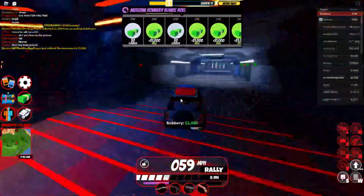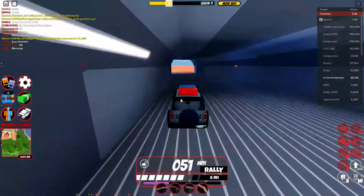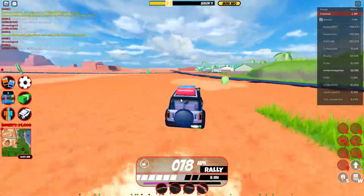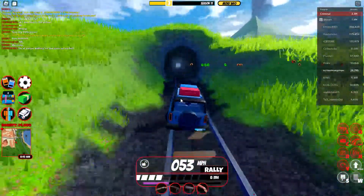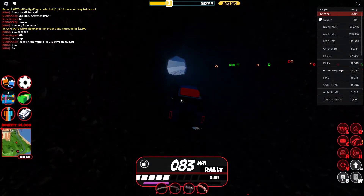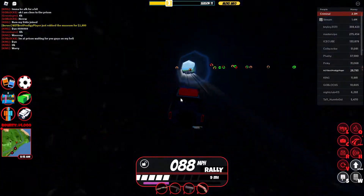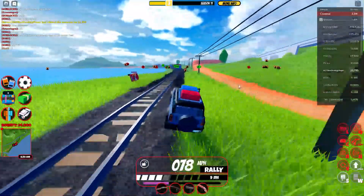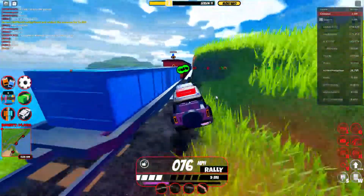I robbed the museum for 2800 cash plus 1000 extra cash. The cargo train left, so let's chase it. If you guys don't know, I do have the force field launcher on my main account, but not on my alt — I'm on my alt account right now trying to get the force field launcher. It's only 30k cash.